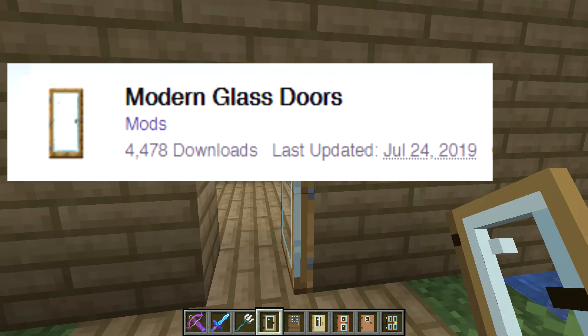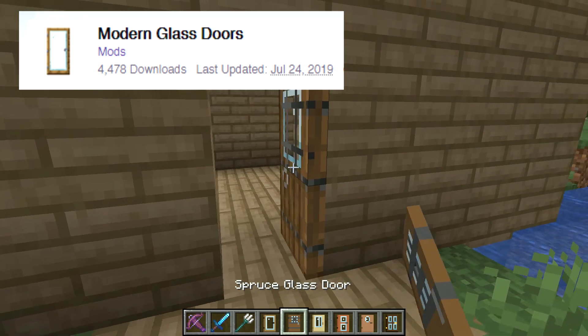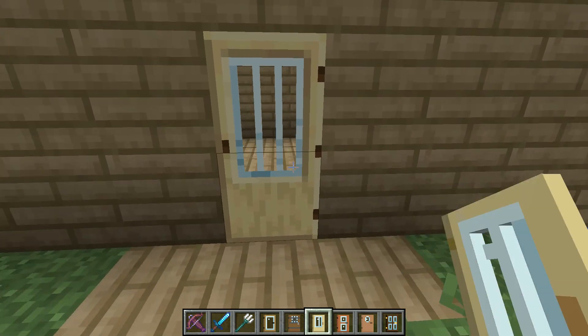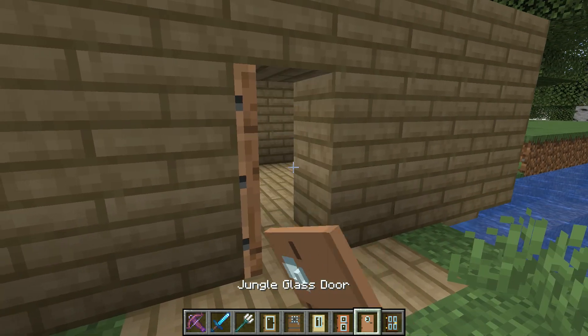Halfway through at number 5 is Modern Glass Doors. Are you tired of normal boring doors? Look no further. Glass Doors aim to spice up your world with more modern looking doors. This mod will for sure keep those annoying moths and flies from getting through the old holes in your door.